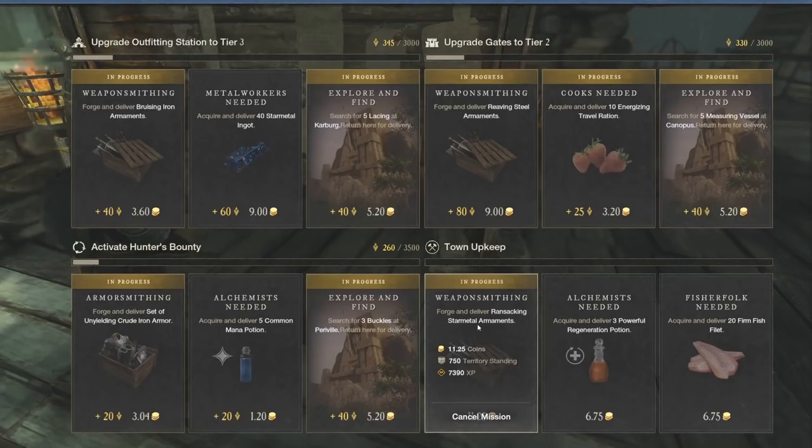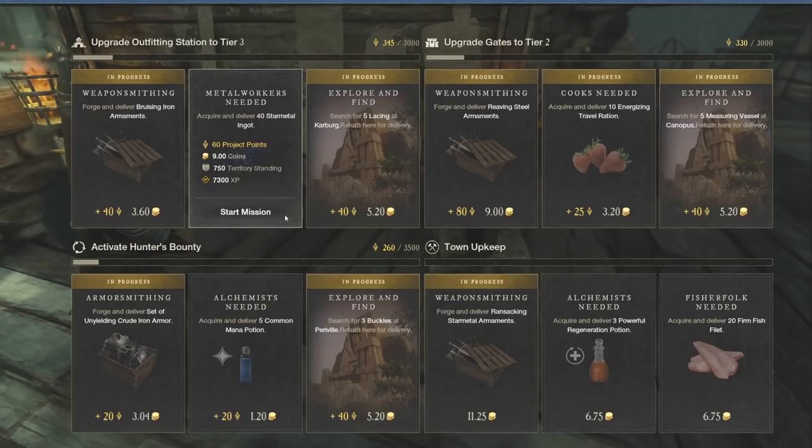This is very helpful to understand — going through and gathering gives you XP, refining gives you XP, and then crafting as well as turning in gives you XP as well. So do not waste your time on getting these acquire-and-deliver quests, like 40 star metal ingots, because you can do more with that. You don't have to do hard requests that are just gathering or just refining unless you really want to.